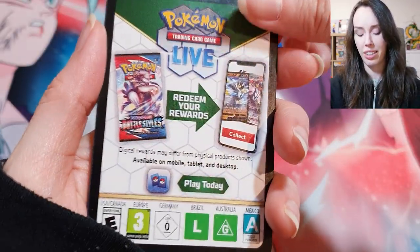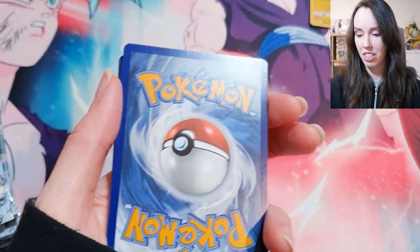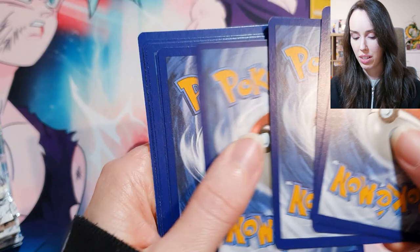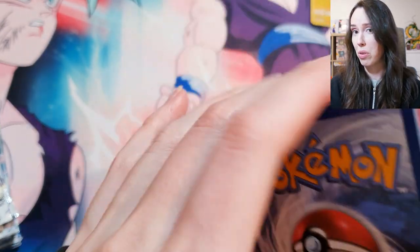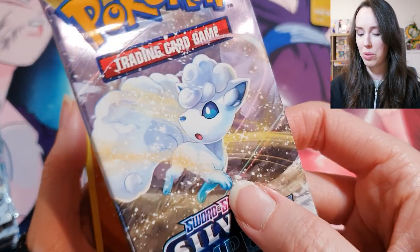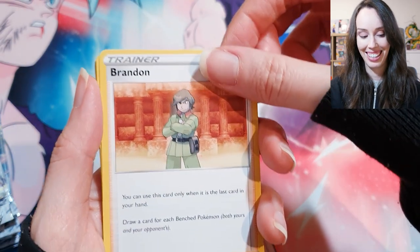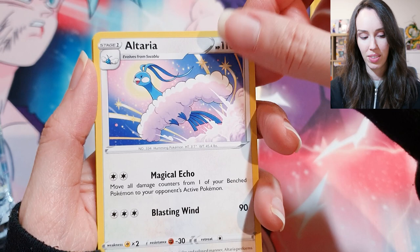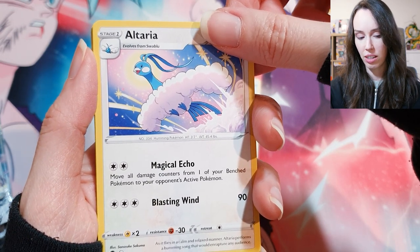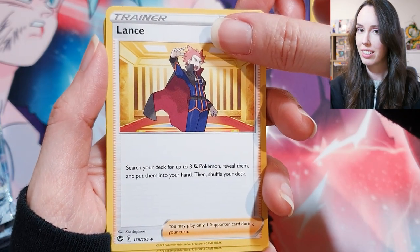This is the other thing about Pokémon packs — they're just packed so tight, the cards are just so hard to get out sometimes. Pokémon Company, if you're watching — just some feedback — make your blister packs a little bit bigger so it's easier to handle the cards and pull them out. We've got Brandon, Altaria — beautiful, love that. Lance — the OG!